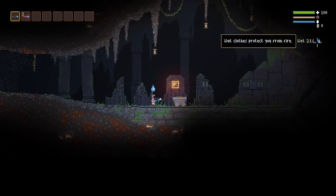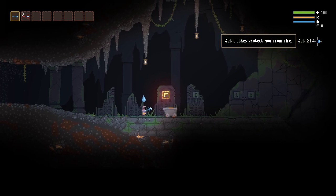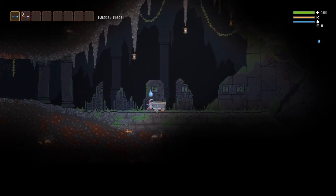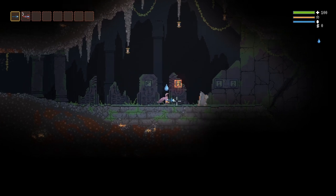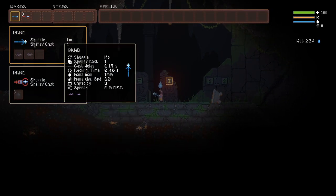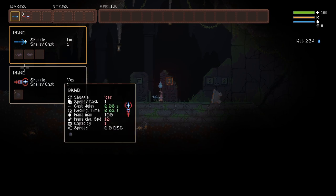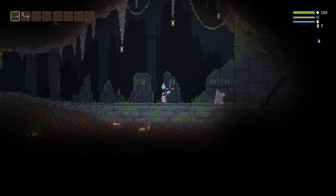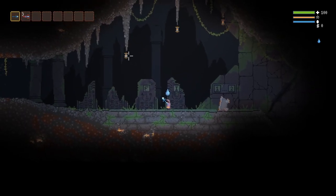If you walk in water, you get wet. The wetter you are, the less likely you are to be set on fire — I'm 21% wet right now. You can kick stuff. You press I to open your inventory, which is a bit of a pain reaching over. There's supposed to be a way to customize your spells, but I don't really understand how that works.